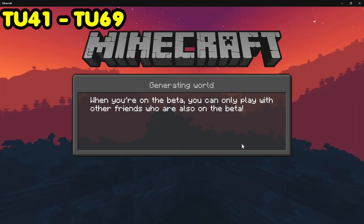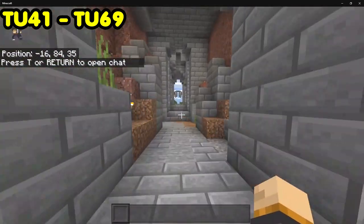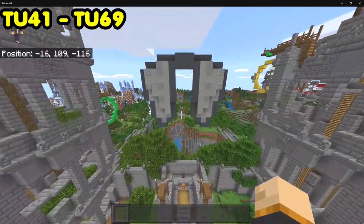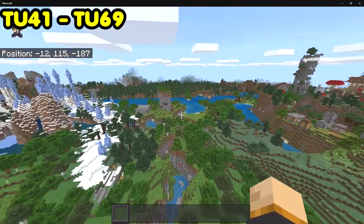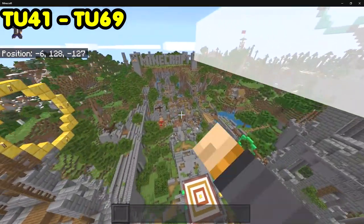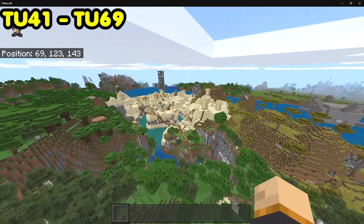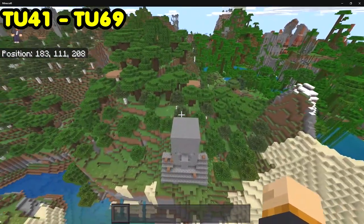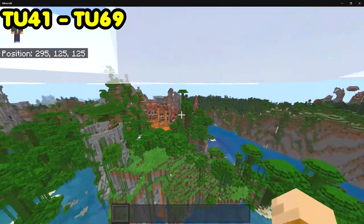For Title Update 41 — this was the update that gave us the elytra and new End content. Remember when I said they started making the worlds bigger and better? This is proof — look what they built here. This section was absolutely insane; I thought it was some of the best building I'd ever seen. You find lots of themed areas: a guardian statue, a villager statue, and various other things around here. I really enjoyed this world quite a bit.